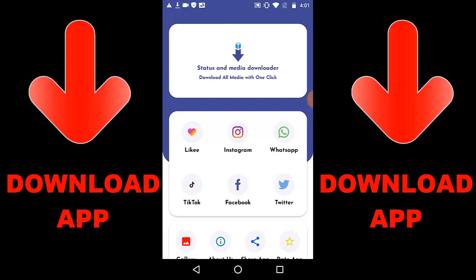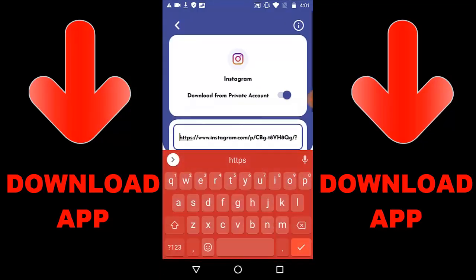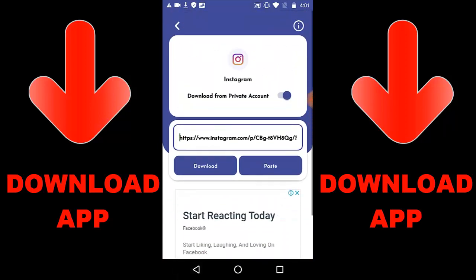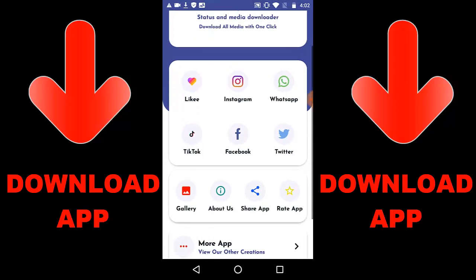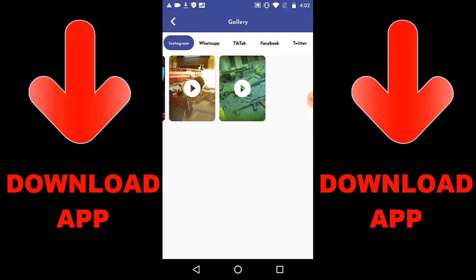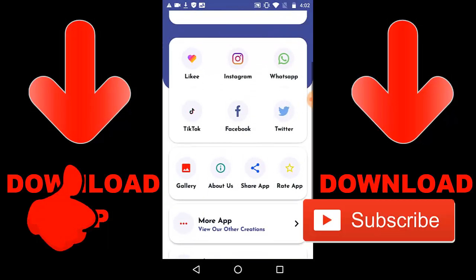Guys, check out this new app that is trending - it's called Status and Media Downloader. You can download media with one click - you can download Instagram, WhatsApp, TikTok, Facebook, and Twitter videos or images with just one click. Just get a link, paste the link in the app, then press download. Once you've downloaded the video, you go to the gallery to check it - that's where you check everything you downloaded, and it'll be saved on your phone.